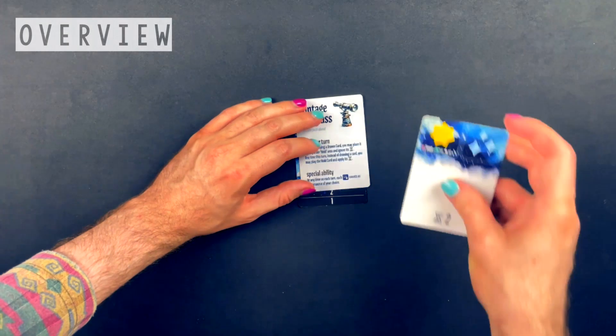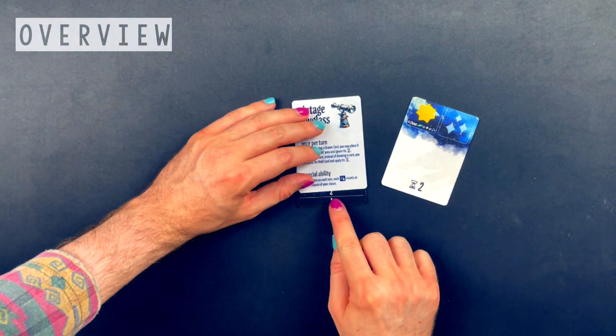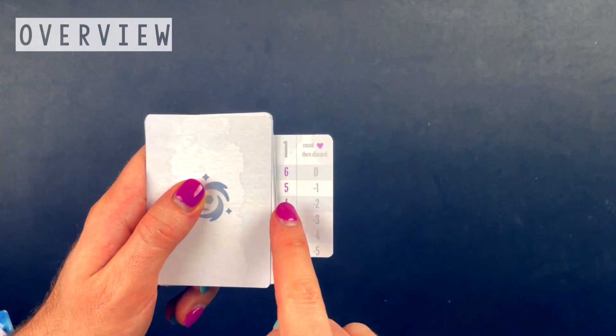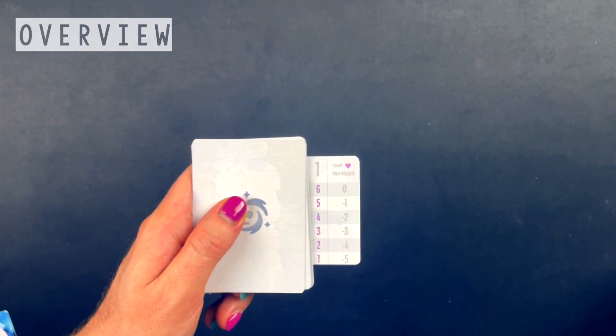All of your cards have a time cost, and once you've reached or exceeded your time limit, the current round ends. The higher you score per round, the more rounds you'll have before daybreak.